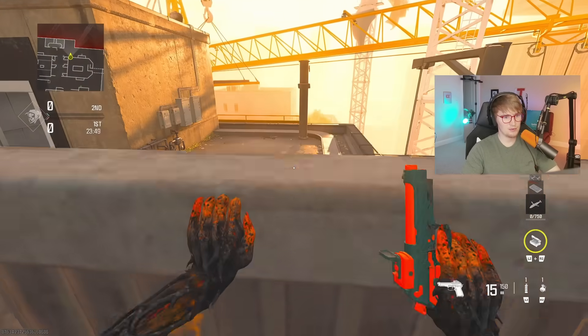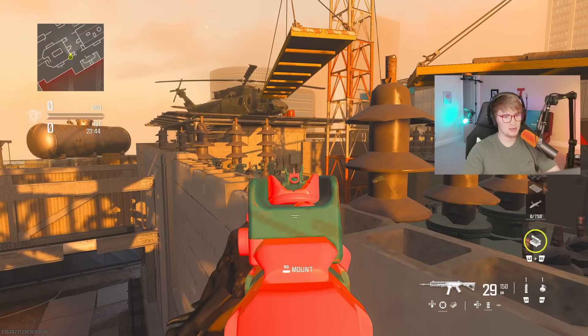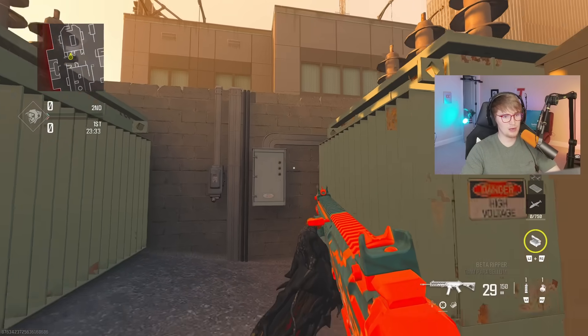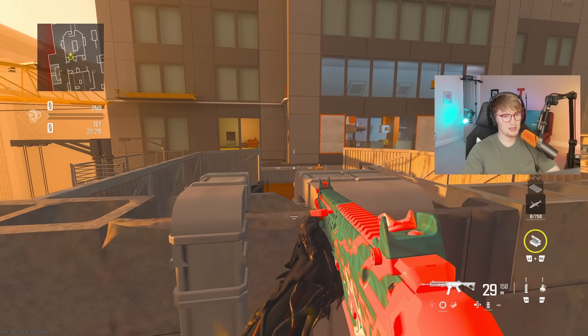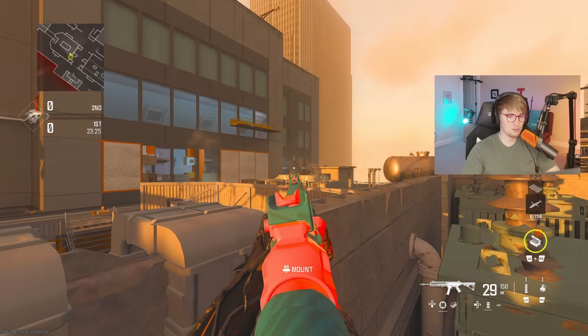If you turn around and mantle this, crouch here — this is a nice way to see top heli, mid push, right street, and right windows. From B-bomb, if you mantle this and then cut left, and then a little bit further left, you sink down to this head glitch and can check left windows, mid windows, right windows.